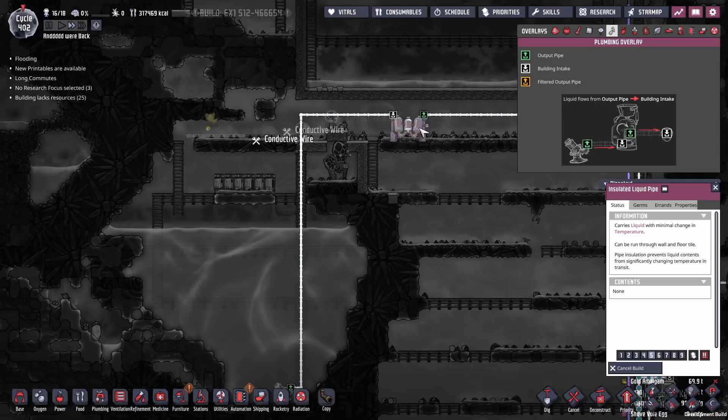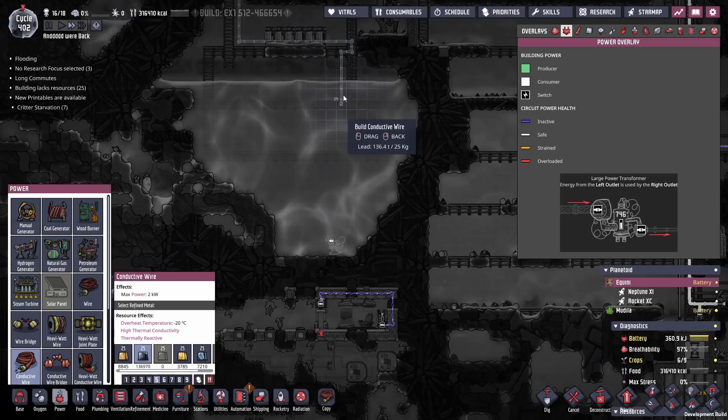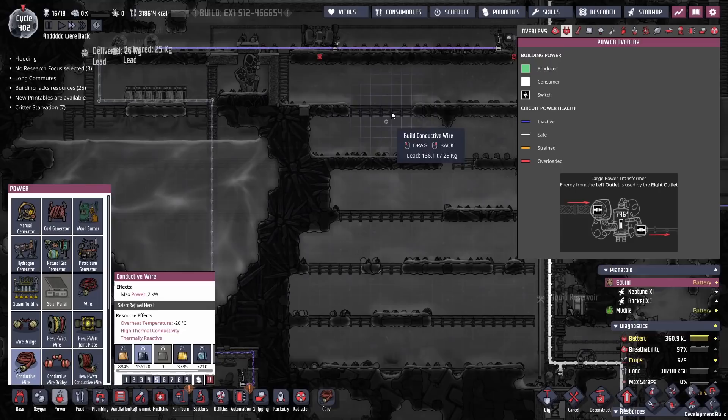What we are going to do is build this pump down here. It is going to pump the water up here, which will go through that water sieve and get sent down. Power for that will come off our main spine. All the water — polluted or clean — will get sent up through here.